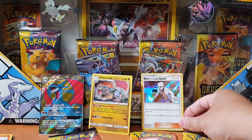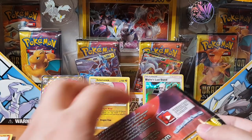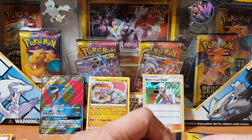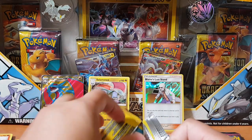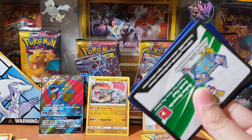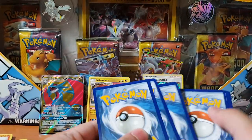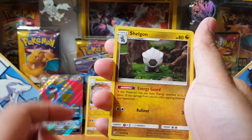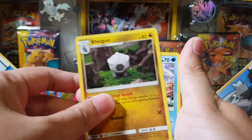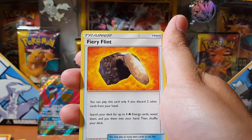And energy. Not a good start, that's for sure. I'm hoping I don't pull another five holographics or I'll be real mad — I won't be buying any of these products again. But let's see if we can change our luck around. We got energy, we got Shelgon, we got Fiery Flint.